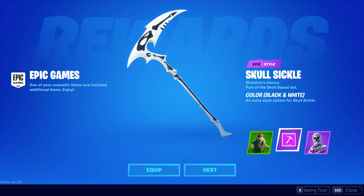Skullsicle — Skeleton's Choice, part of the Skull Squad set. They gave us a new update for the Skullsicle as well. The guy figuring out the thumbnail — yeah, he's on vacation I guess. But we got ourselves the black and white style. I really like this. I like the little bones on the side.